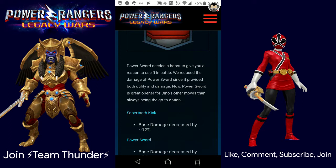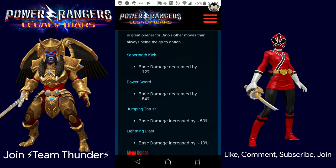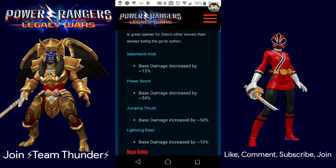Power Sword's damage was reduced since it provided both utility and damage. Now Power Sword is a great opener for Dino's other moves rather than always being the go-to option. Sabertooth Kick base damage decreased by 12%. Power Sword base damage decreased by 54% — that's probably going to hurt a lot. Jumping Thrust base damage increased by 50% — that was a pretty good move. Lightning Blast base damage increased by 10%. Overall, they're really trying to change the way you play him.